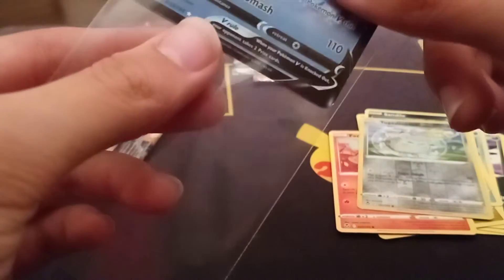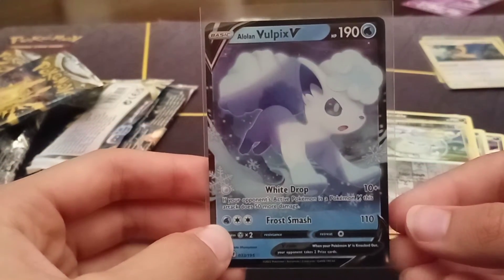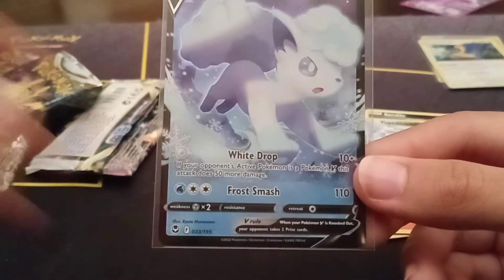Oh hey, there's the star of the show for the set — one of them! The Alolan Vulpix V. With the playability of this in the V-Star format, there are a lot of people saying the Regieleki Draco is going well with the Arceus V-Star deck. I haven't seen personally how good it is, but I think it's going to be pretty good. So there's a nice Alolan Vulpix V — that's not bad.